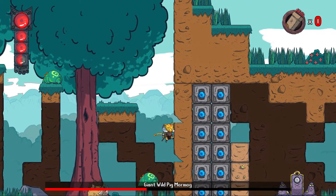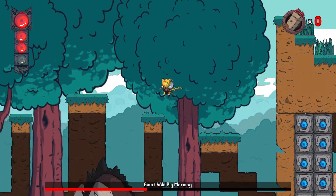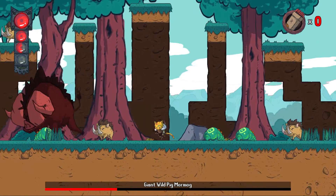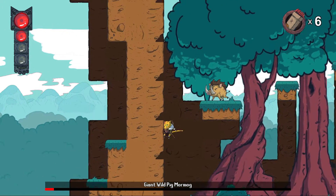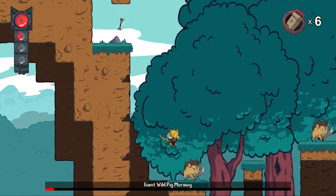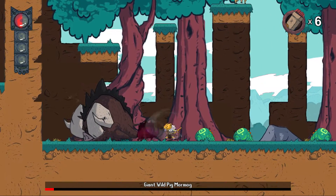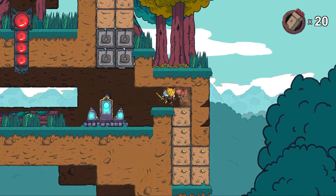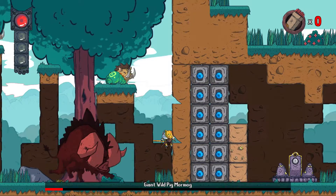Oh no! Get back up there — oh my goodness. I'm out of arrows — that's bad, that's really bad. Let's go back and plunge attack — nope, I missed. Oh you stupid bug! Get up here — you stupid boar, I hate you! Holy crap, I keep doing the same thing. Oh my goodness, I suck. Just don't look at me.